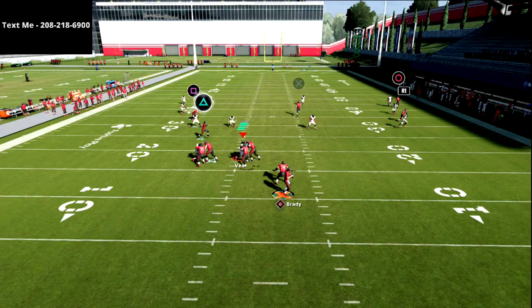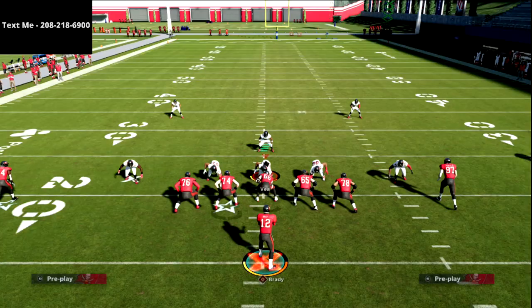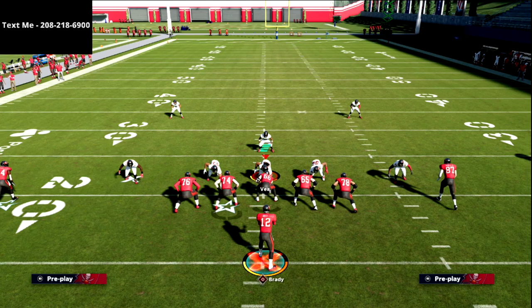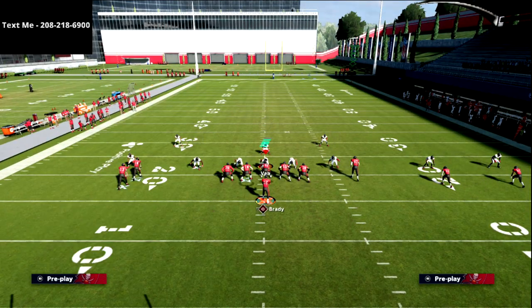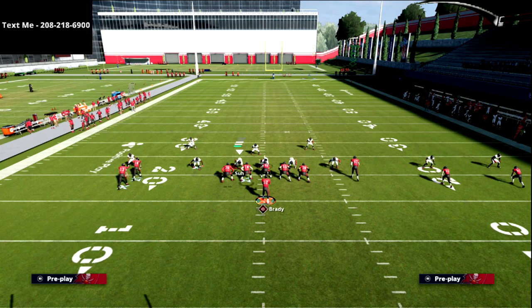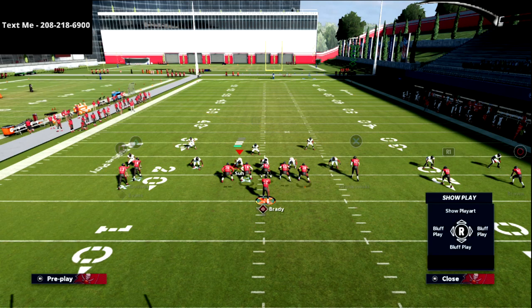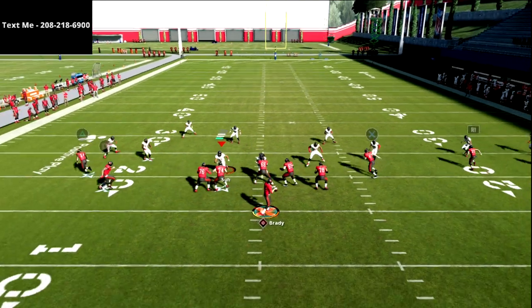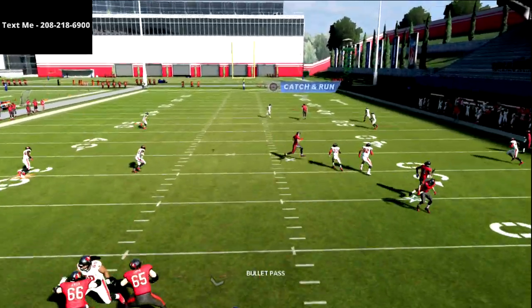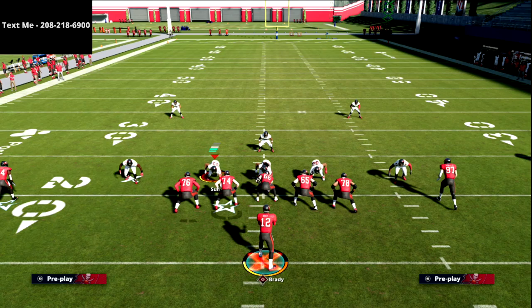I want to cover the tight end route for a second. You're going to see it as an option route. Against cover three it just fades — it actually turns into an old-school fade where they drift to the outside. If they bust a coverage with the safety coming from the weak side of the field, this tight end route is going to get open up the seam for a potential score. If you have gunslinger, you can get that ball down the field.